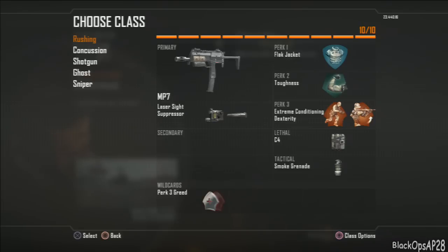My favorite gun right now is the MP7 with laser sight and suppressor. I basically recommend laser sight and suppressor on any SMG — it's really good. Try to fire more from the hip than aiming down sight and you'll get kills quicker.